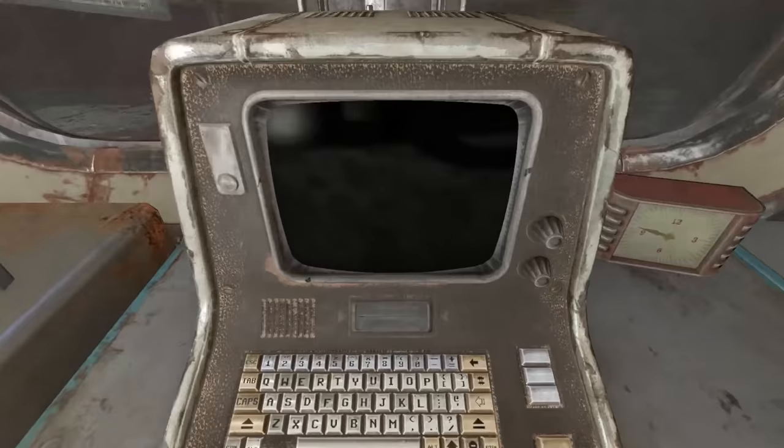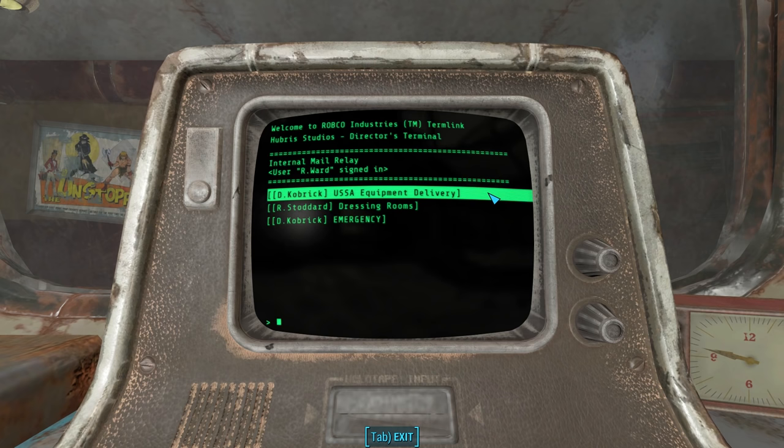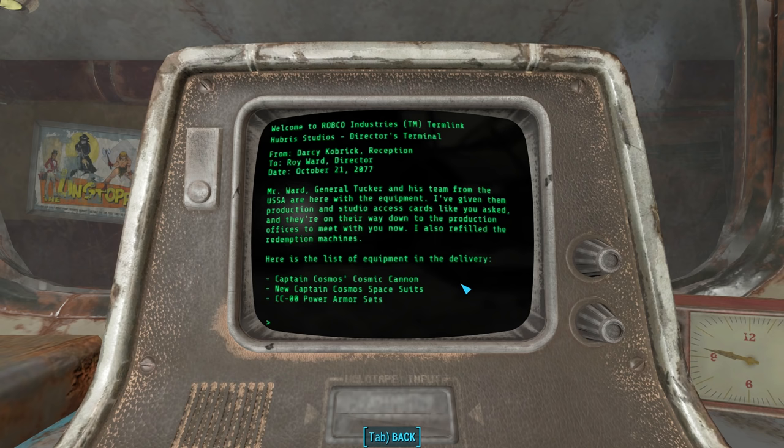Inside Roy Ward's terminal, we find three intramails. The first from Darcy Kobrik, October 21st, 2077: General Tucker and his team from the USSA have arrived with the equipment, she's given them production and studio access cards, and she's refilled the redemption machines. We've already found the Captain Cosmos Cosmic Cannon, but we have yet to find the spacesuit and the power armor. This raises a question: they've got military-grade equipment in the redemption terminal, and to get it you have to turn in a toy box. Isn't it strange to be giving military gear to children? And aren't the toys cheaper than power armor and weapons, so you'd be losing money on the deal?